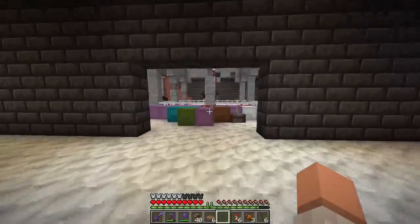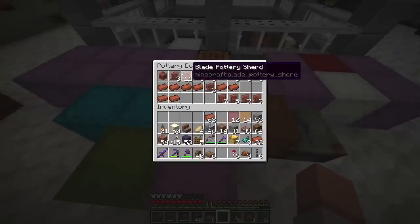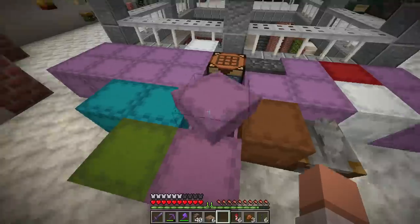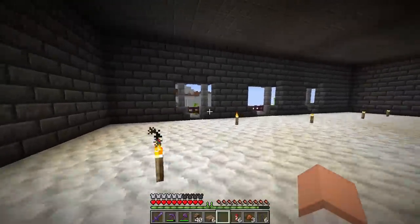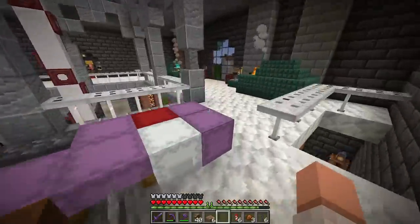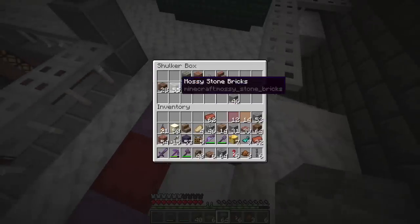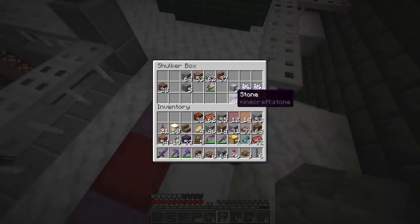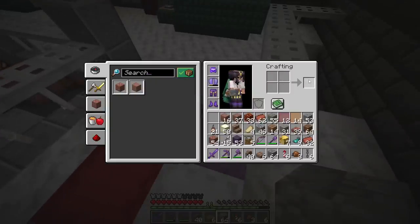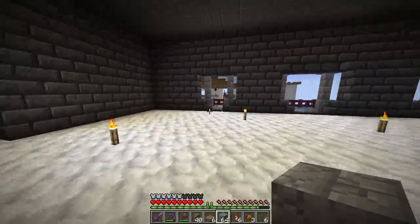Next up, I think we're going to go with the cold ocean ruins. These right here — Explorer, Blade, Plenty, and Mourner. We're going to make that on this side over here. That's going to require a bunch of stone stuff — cracked stone bricks, mossy stone bricks, magma blocks, and a little bit of polished granite. Let's go ahead and make our cold ocean ruins right here.